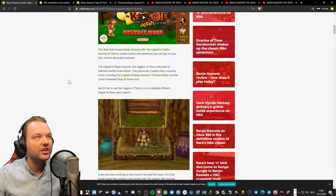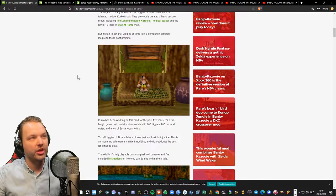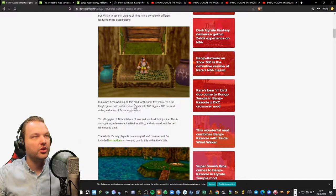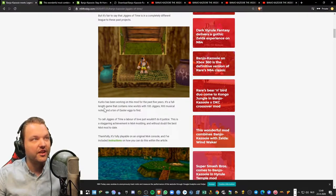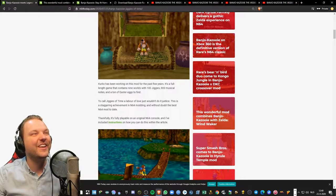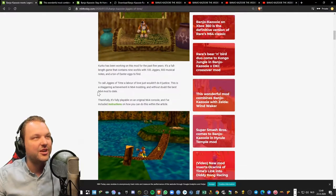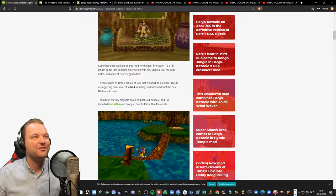We'll cover those on this channel too, but it's fair to say that Jiggies of Time is in a completely different league to those past projects. This is like a full game. KirkHo has been working on this mod for the past five years — five years! It's a full-length game containing nine worlds, 100 jiggies, 900 musical notes, and a ton of easter eggs to find. To call Jiggies of Time a labor of love just wouldn't do it justice — it's a staggering achievement in N64 modding and without doubt the best N64 mod today.